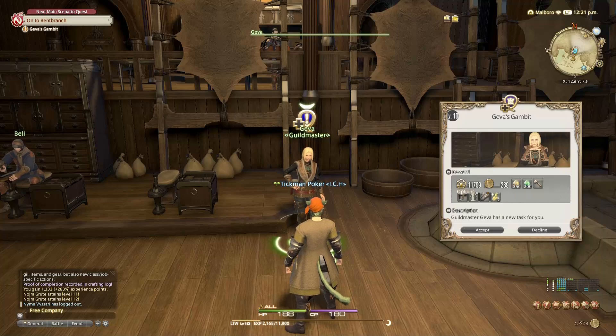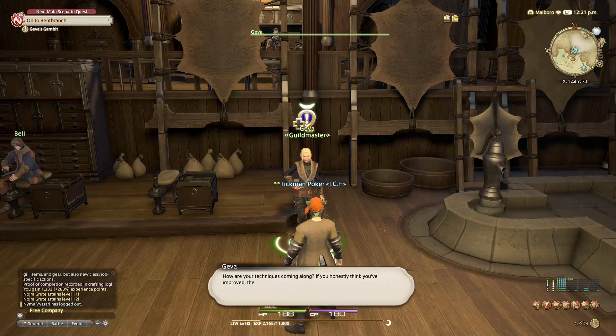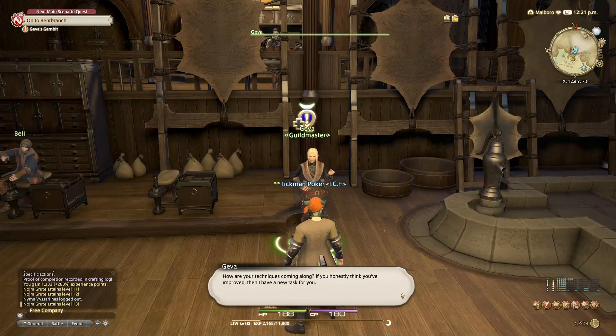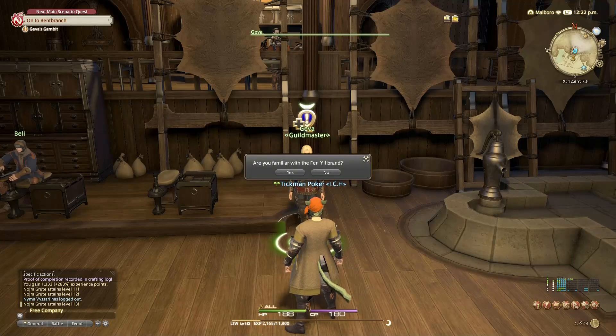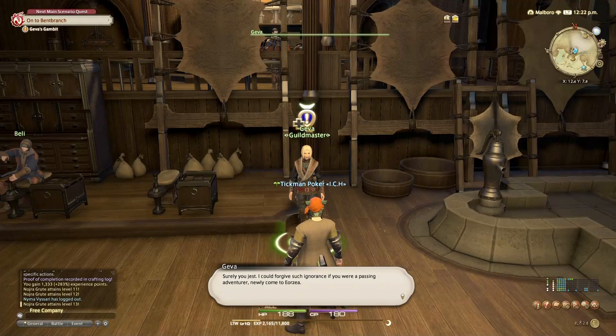Guild master Giva has a new task for you. How are your techniques coming along? If you honestly think you've improved, then I have a new job task for you. But before that, let me ask — are you familiar with the Fenyang brand? No, I'm not. Surely you jest. I could forgive such ignorance if you were a passing adventurer, newly come to Ezra. But to have trained under my roof while remaining ignorant to the most coveted brand of leather goods in all the realm.